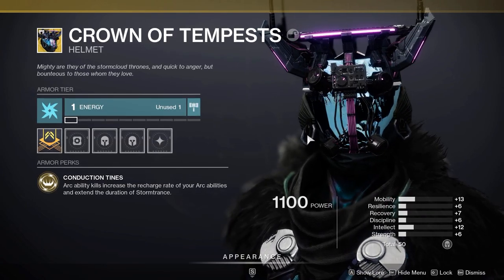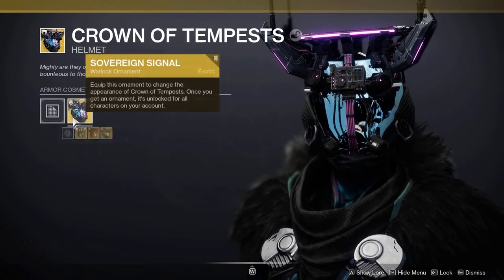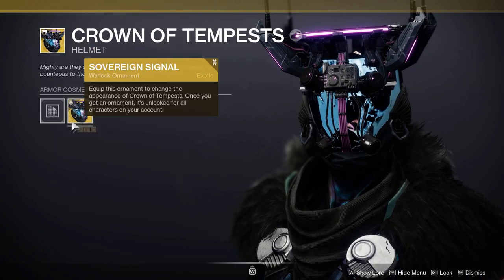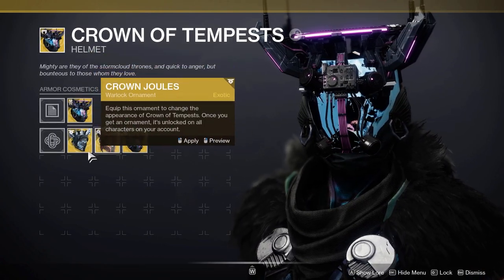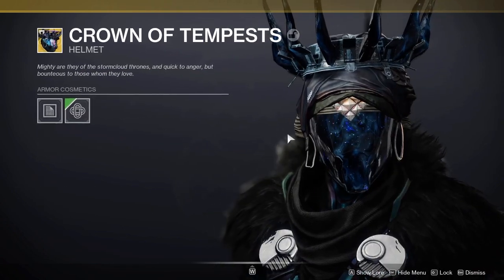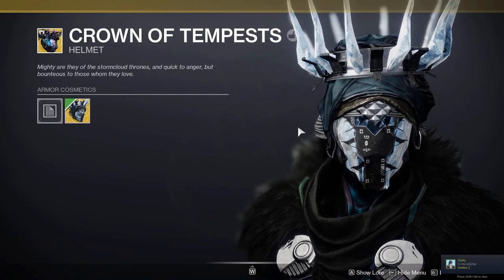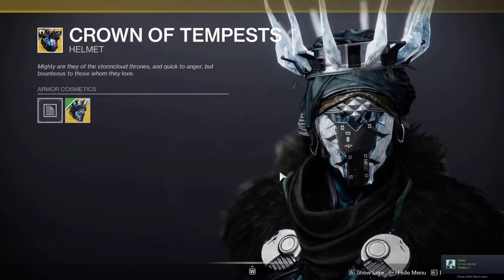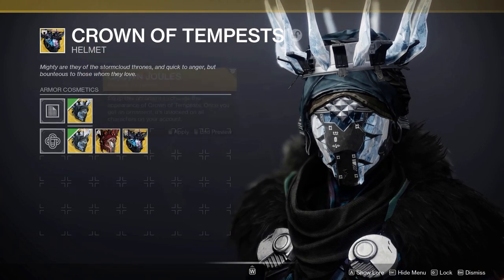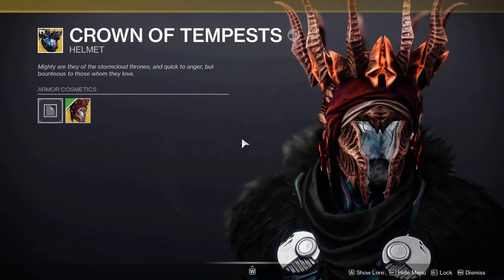So here we have the ornament. Before we look at shaders on it I do want to compare it to the other ornaments available for the Crown of Tempest. This is the original look if you don't know — this exotic does drop from World Drops. Then there is another ornament called the Crown Jewels, it's an ice version. Currently you cannot purchase this ornament, although it can drop from Eververse Engrams. And then we have the Diadem of Deceit — my personal favourite ornament for the Crown of Tempest.